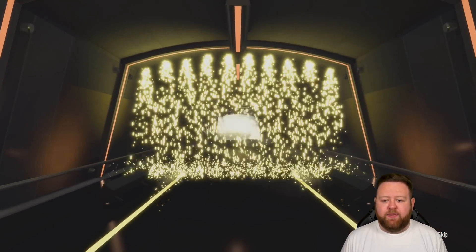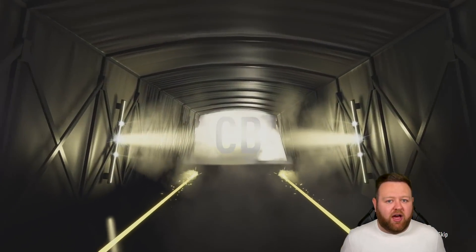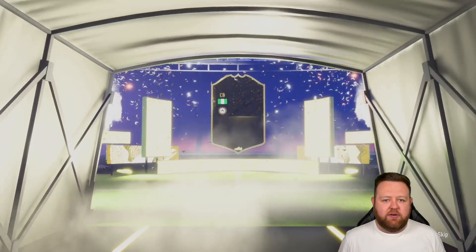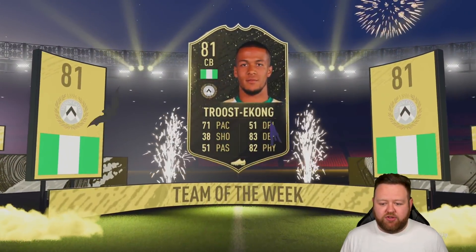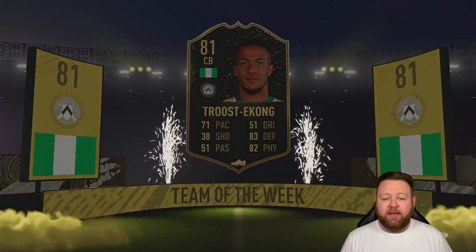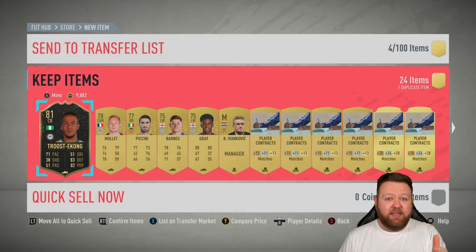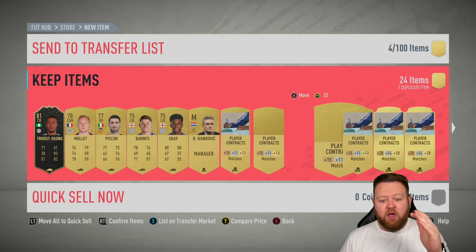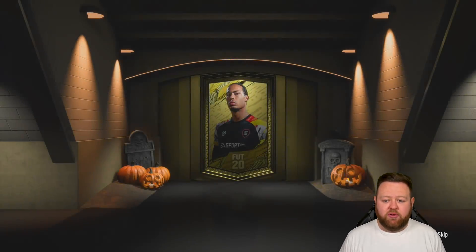If you're not doing these SBCs, I think you're doing something wrong — you should most definitely be taking advantage of these. You've probably got the stuff to complete them in your club. From the very first pack, you can see that the showering of stuff is a different colour to the regular, which means we're going to get ourselves an inform, and it is Troost Econ. It's a discard inform, nothing to write home about, but from doing that SBC and risking a tiny bit — probably some untradeables, some bronzes — we've got ourselves guaranteed at least 10,000 coins and some other players for the club plus consumables.